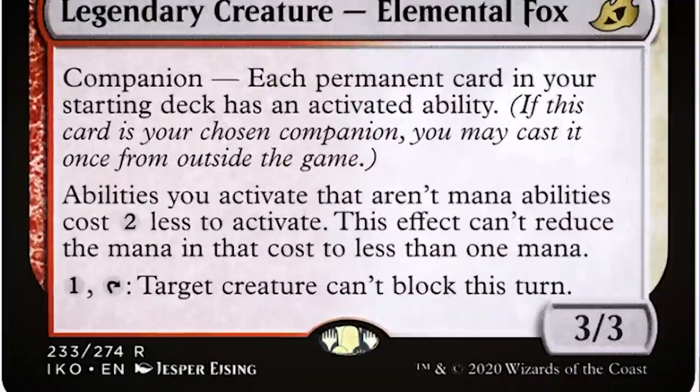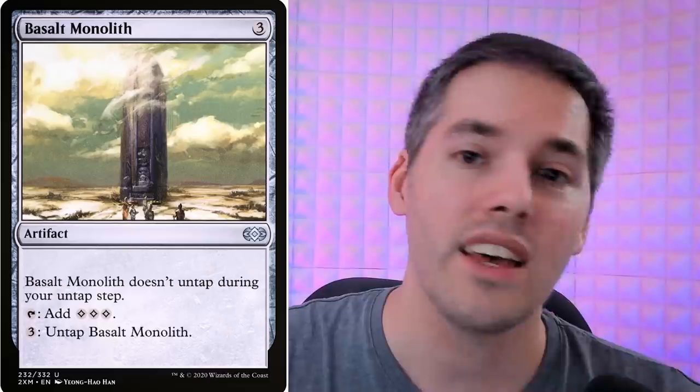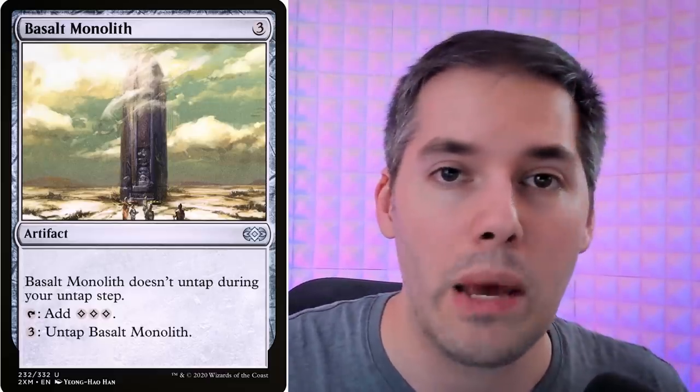Are you tired of infinite mana combos? No? Good, because here's one more. We've got Basalt Monolith — tap it to add three colorless mana, and untap it for three generic mana; by itself that nets nothing. But with Zirda, the Dawnwaker, abilities you activate that aren't mana abilities cost two less to activate, though the cost can't be reduced below one mana. So you tap Basalt Monolith for three, but untap it for only one — netting two mana each cycle. Go infinite and do whatever you want with infinite colorless mana.